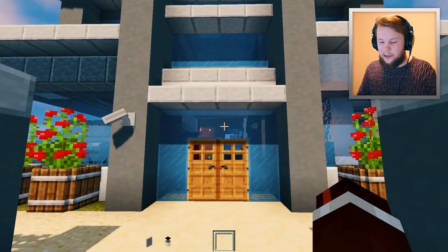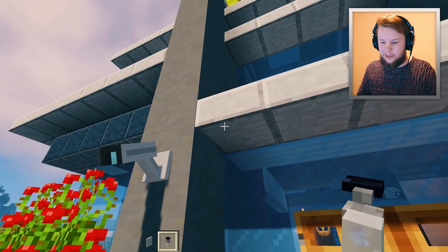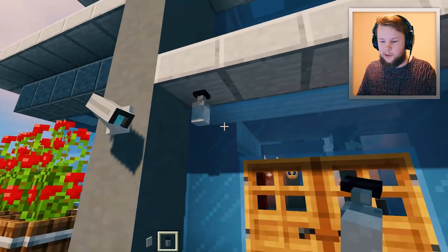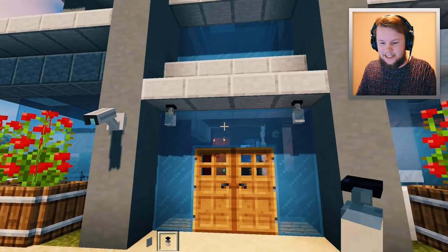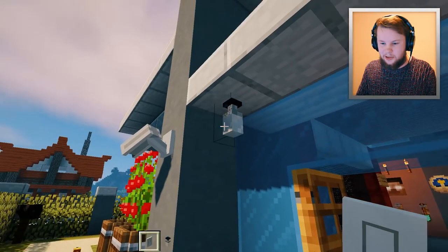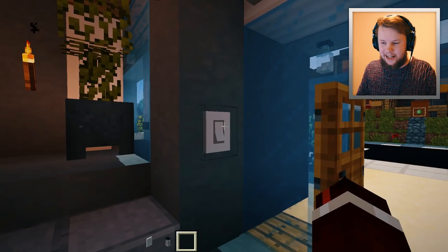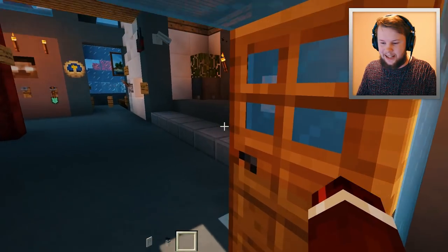First I want to have some lights out the front here, because there are security cameras capturing people at the front door and we need to see their faces. So let's place some lights at the front and have a light switch right there. We'll right-click those two lights and then place the switch down and test it out. Yep, that's working — very easy to set that up.